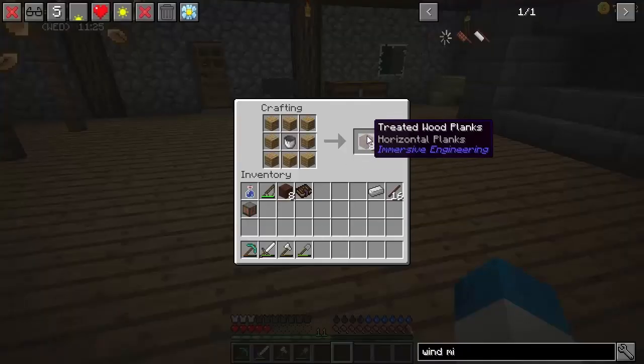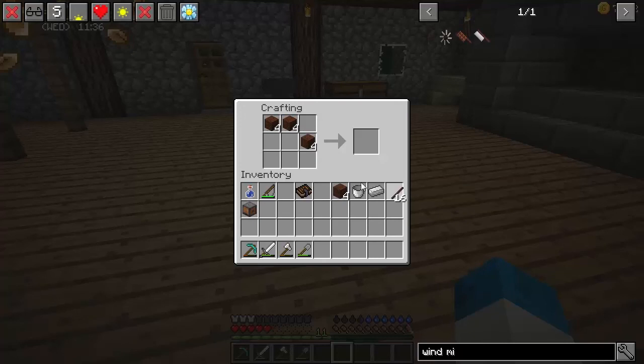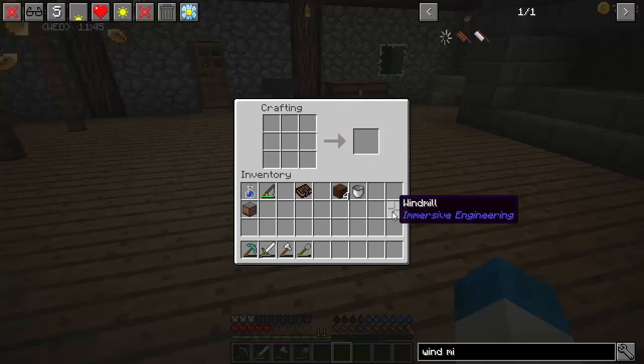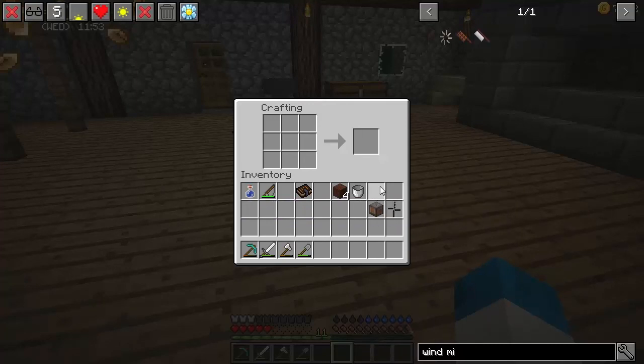We're back and we've got our treated wood planks, which is fantastic. That should be enough to make enough windmill blades. So there's four of those, and that gives us four windmill blades. We combine this with a piece of iron and we have got our first windmill from Immersive Engineering. With the kinetic dynamo we can now start making some power with Immersive Engineering.